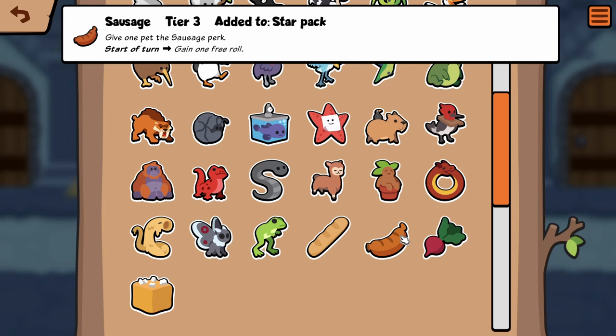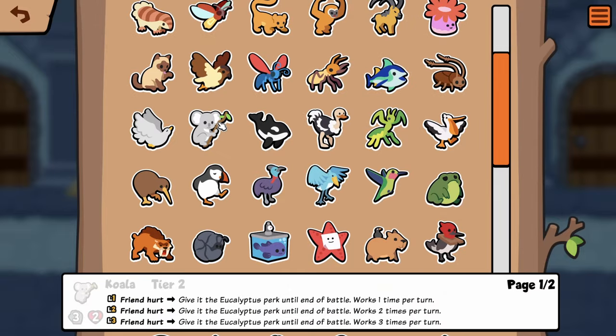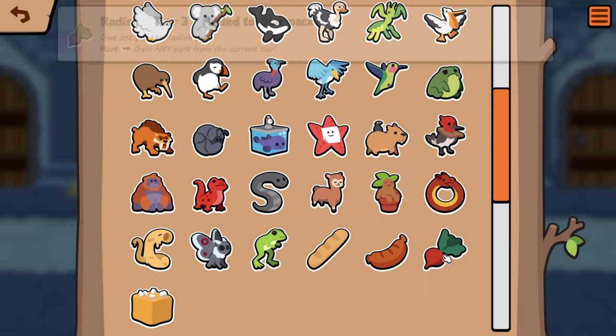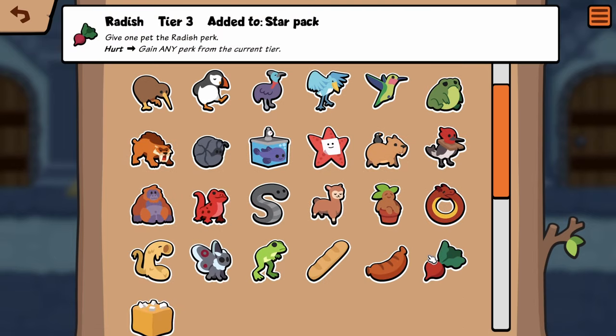Sausage — I think that's new. Start of turn, gain one free roll. At tier three — one free roll is worth one gold. With more roll synergy, that seems pretty good. Radish — gain any perk from the current tier on hurt. It's kind of interesting. It's better on later tiers. It would be very interesting to have a Radish and then pill a Firefly to get, like, a Melon or something — that'd be crazy.